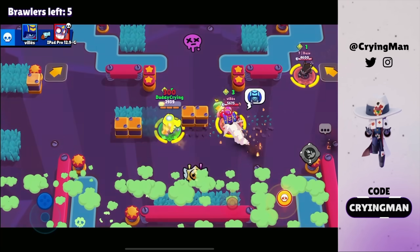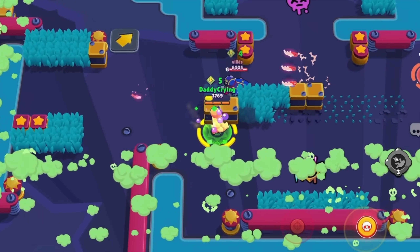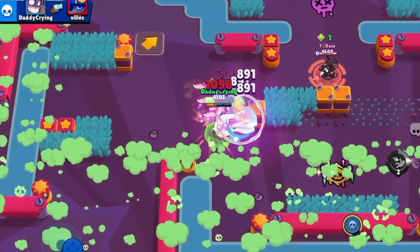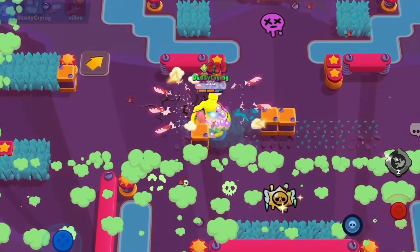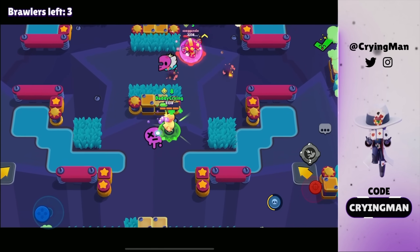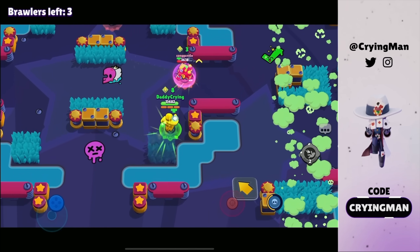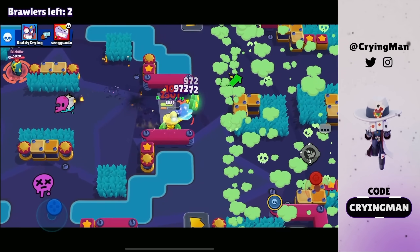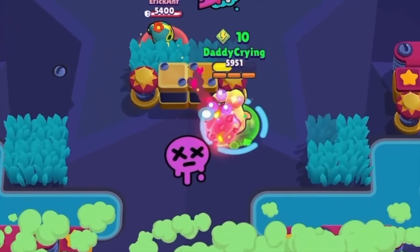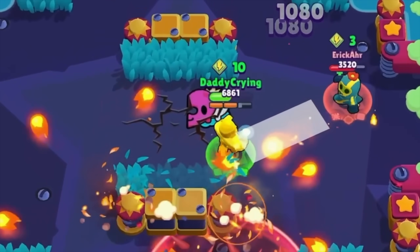Got my super back, we're good. Let's get the kill on this guy. He's gonna use the super — please don't kill me. We can get a kill on Stew with the super and the gadget. Maybe get a kill on Crow — I'm just different. Only three people left so we can definitely win this. Got my super so I need to win this.